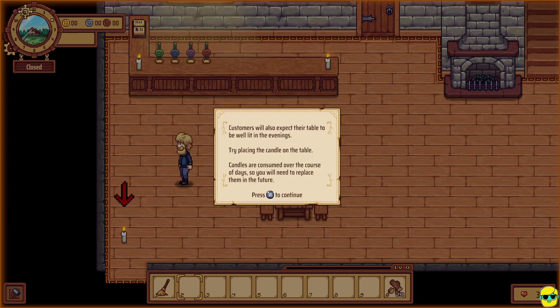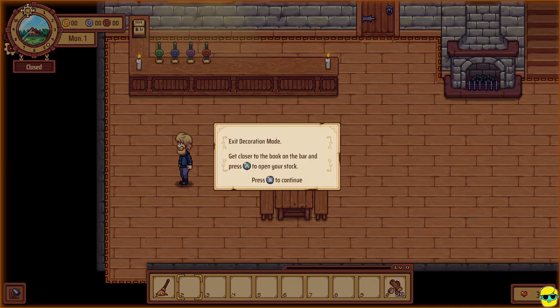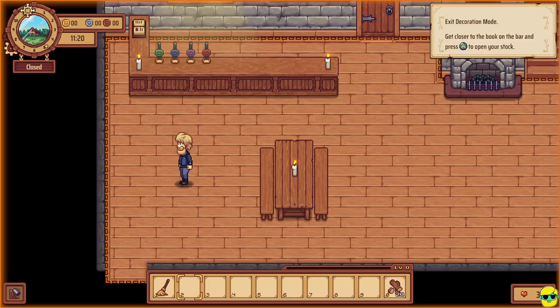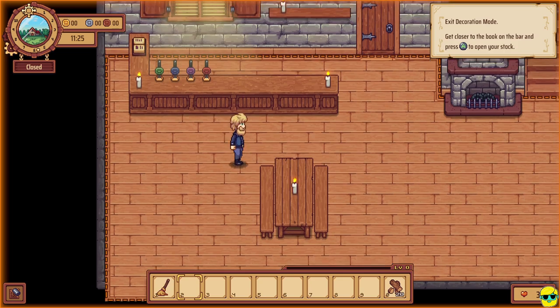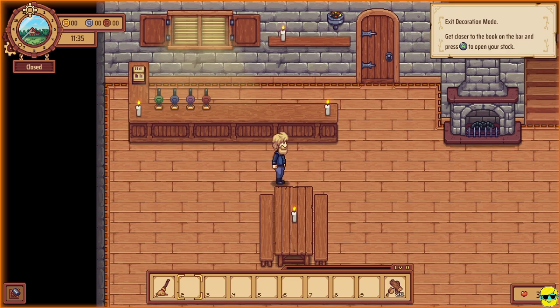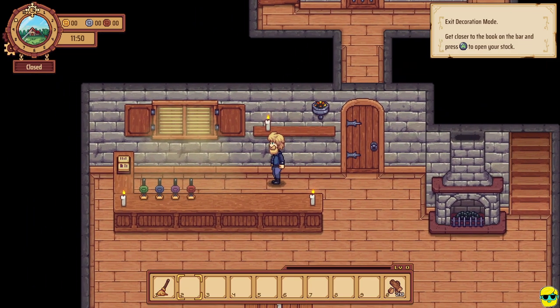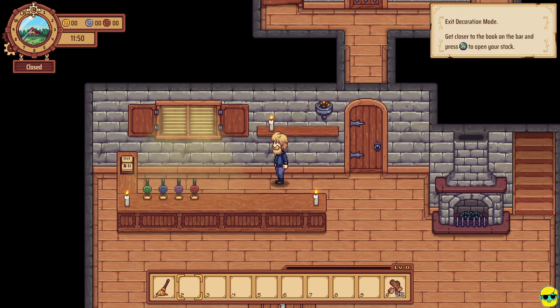Customers will expect their table to be well lit in the evenings. Try placing the candle on the table — candles are consumed over the course of days, so you'll need to replace them in the future. I'm going to move the mouse cursor, push A to pick up the candle, and just drag it and put it anywhere you like on the table — right in the center like that. Now exit decoration mode. You need candles in your bar because people will complain if they have to eat in the dark. They're actually kind of expensive at first, so just keep an eye on that.